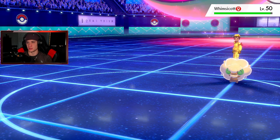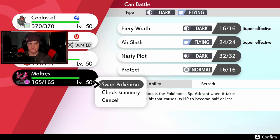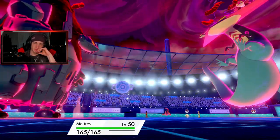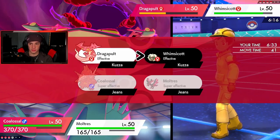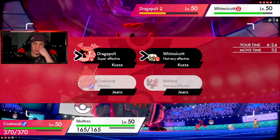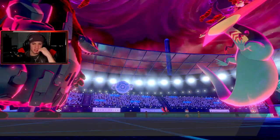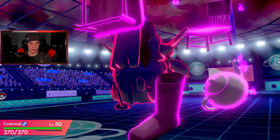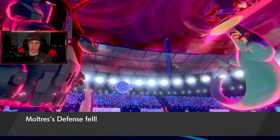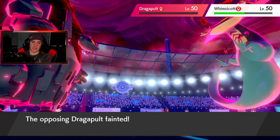I should have set up a Tailwind — what was I thinking? Let's just take out my Coalossal. I'm thinking of going Galarian Moltres here — I can go for a Fiery Wrath. I can't bring Palkia in just yet. I could drop another Rock or fire up with Fiery Wrath, which should take out that Dragapult no problem. But I think he's going to take out my Moltres with Fake Tears or physical damage. He goes for Phantom Force — dragapult should go down and Whimsicott should go down here too.